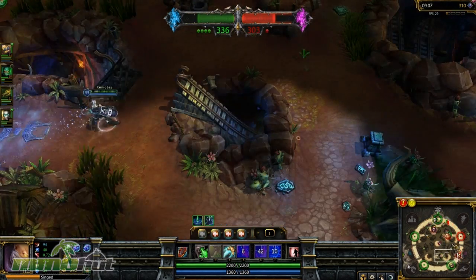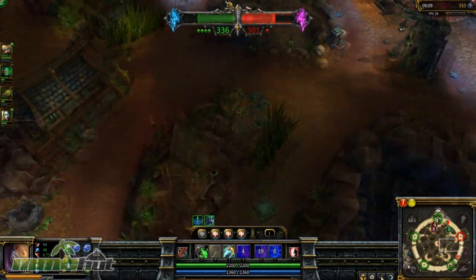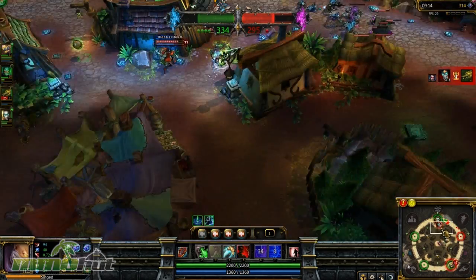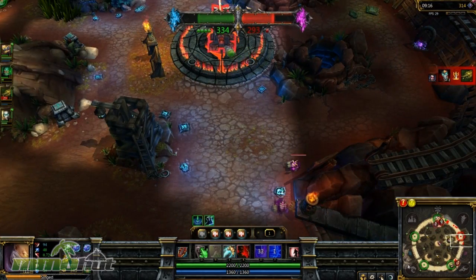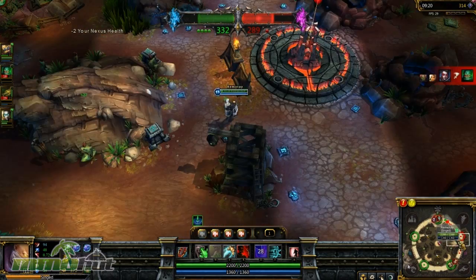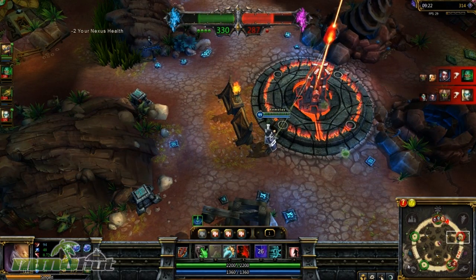Right now we are actually winning — we have four bases, they only have one. But there's a whole bunch of them over here right now. Kat is going to try capturing this base over there. I think Heim should be able to hold it — he's by himself. I'm going to try capturing this right now. There's four of them diving this tower over here, these two guys are so boned. But I should have enough time to capture this because they're not even paying attention.